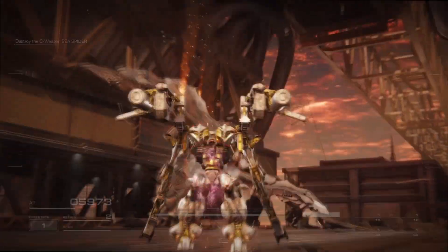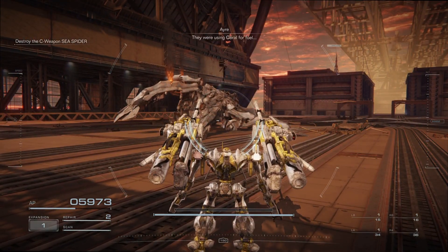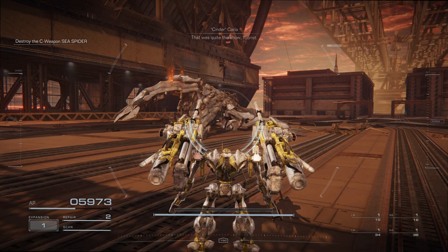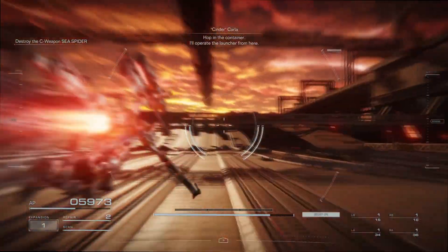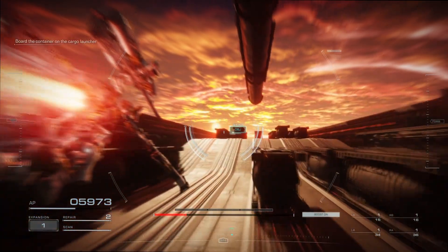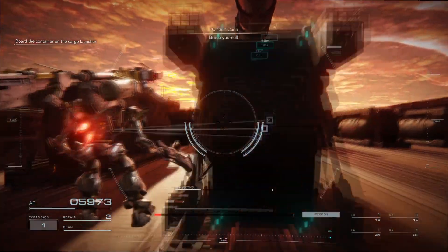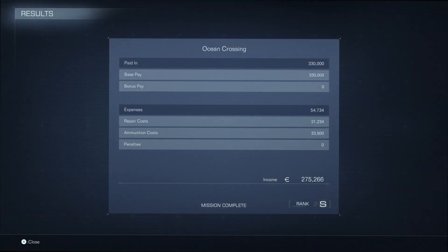After you take out the Sea Spider, you have to access a cargo container to end the mission. However, you need to wait for Ayre and Karla to finish their dialogue before you can access that cargo container. We'll take a look at the end mission screen so you can see the S-Rank criteria: you want to use less than $22,000 in repair costs, less than $34,000 in ammo costs, and complete the mission within 5 minutes or so to get S-Rank.